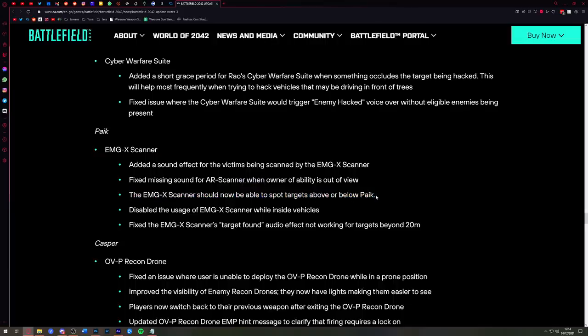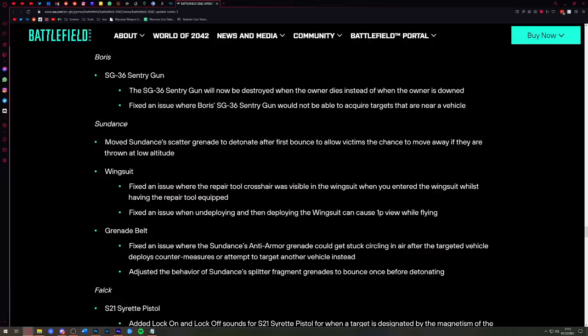Maybe the above-and-below spotting was an intended feature at launch that has now been enabled. Disabled the usage of the scanner whilst inside vehicles — not sure why you'd need that but the fact it's been turned off is good. Fixed the EMG-X scanner's target-found audio effect not working for targets beyond 20 meters. A quite important change coming to Sundance: they've moved the scatter grenade to detonate after the first bounce, to allow victims the chance to move away if thrown at low altitude.